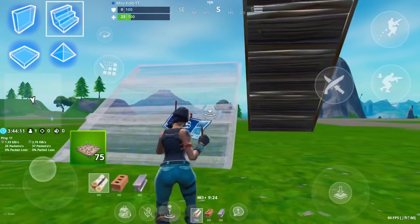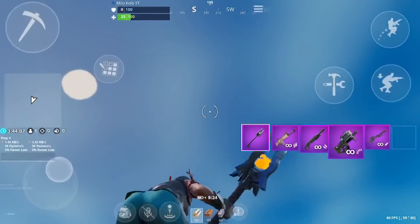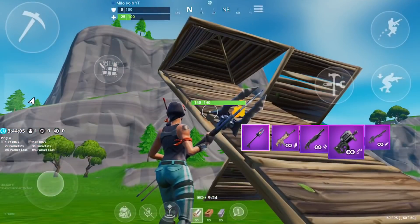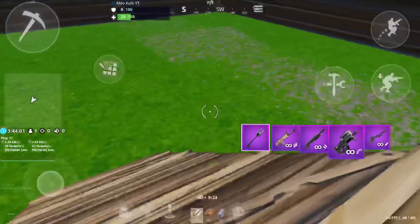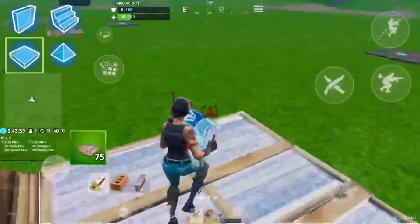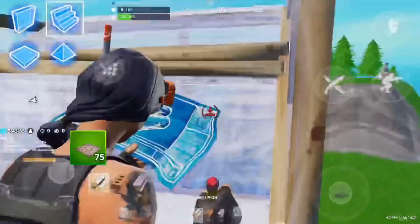If somebody is ramp rushing you, you can ramp up in front of them and then place a pyramid above them. That will stop them from running and they'll have to turn around or back down. This is really good because then you can get the high ground faster and beat them.